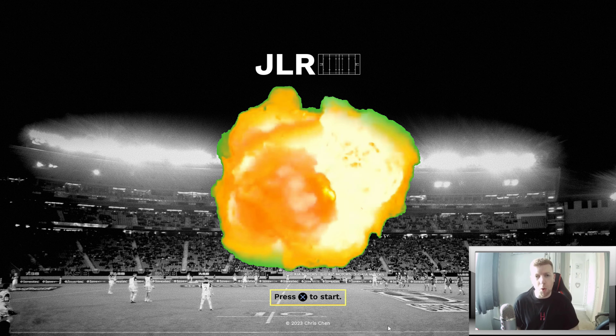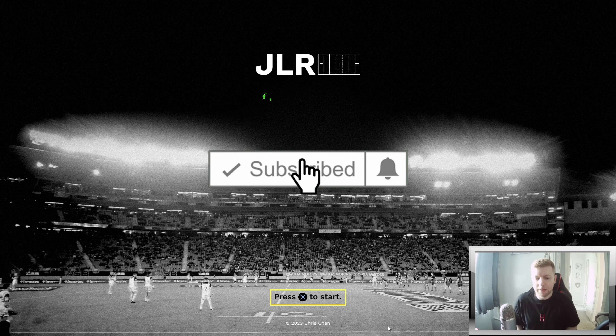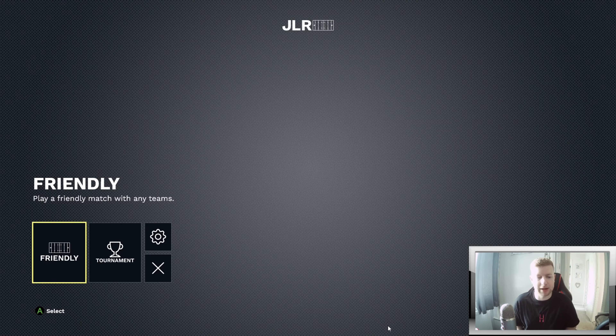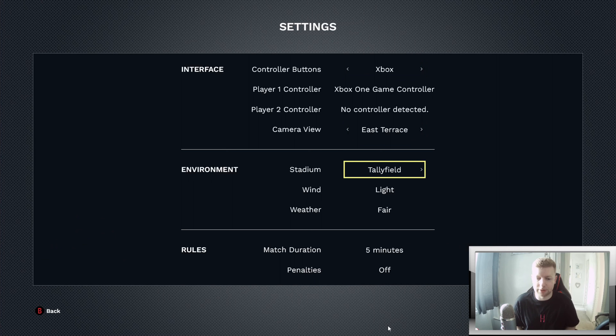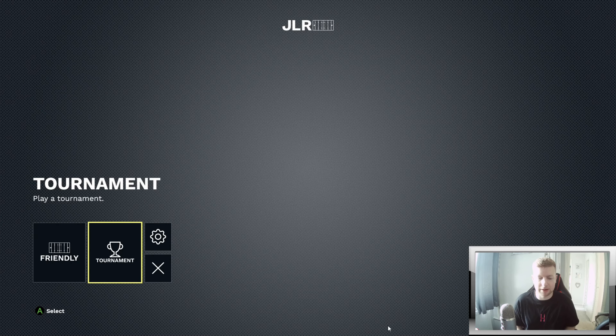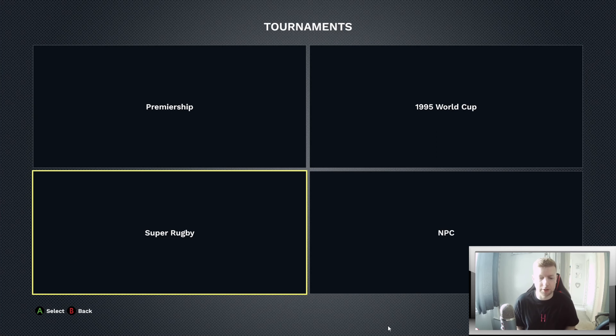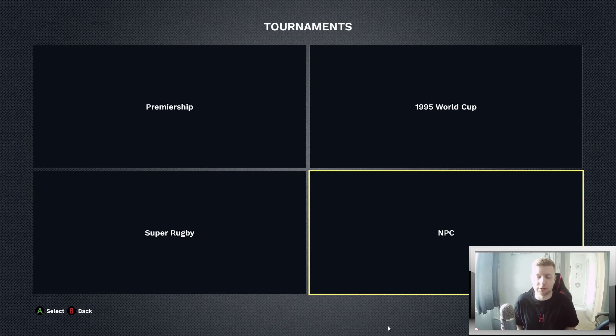Here we are at the main menu — JLR looking absolutely fantastic, made by Chris Shen. The options available to start with: we've got Friendly Match, Tournament, and Settings. In the Settings mode you can set up stadium, wind, weather, controller, camera view, whether you want penalties on, match duration, and things like that. In Tournaments you can play a Premiership, a 1995 World Cup, a Super Rugby tournament, or an NPC tournament — it's all available.